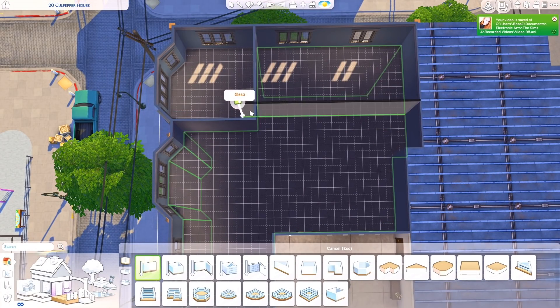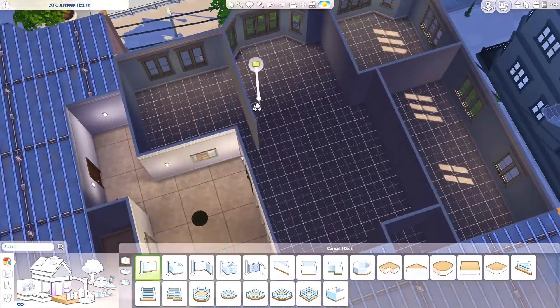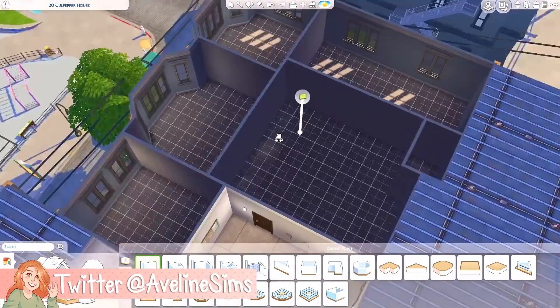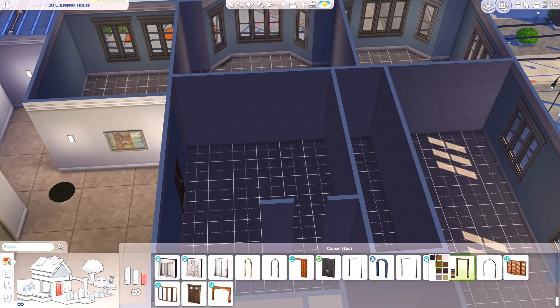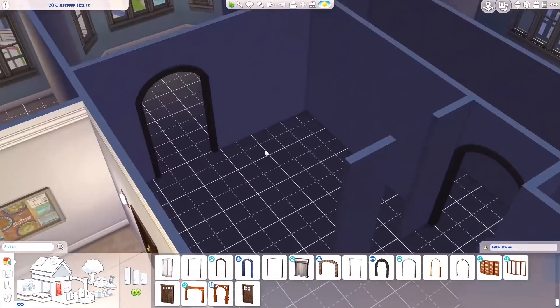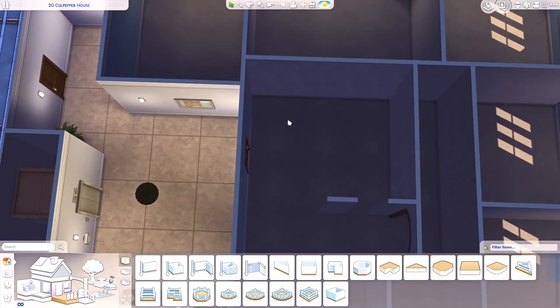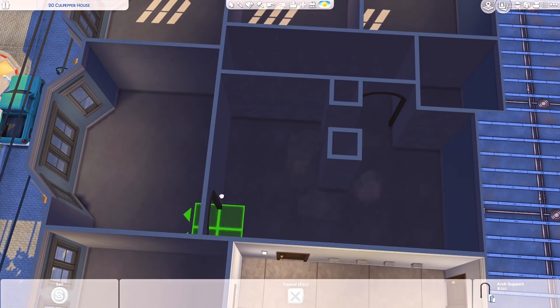Hello guys, I'm Evelyn and welcome back to my channel. Today we are decorating an apartment which would more or less be perfect for the 100 baby challenge. This is an apartment for either one or two parents, with room for two teens, two children, two toddlers, and also a baby.